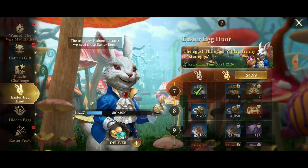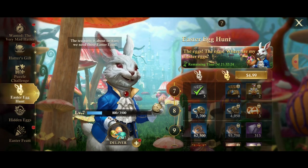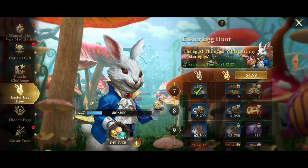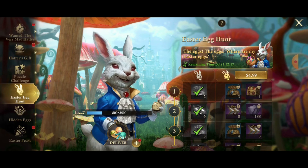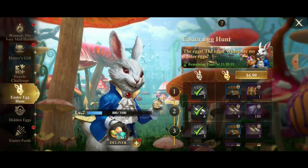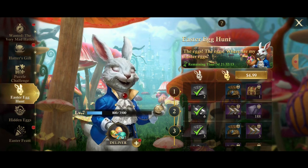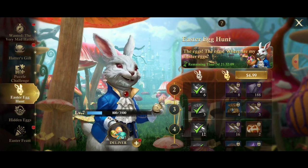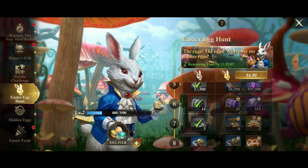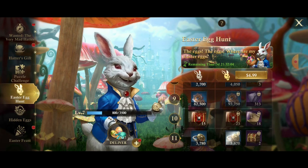The other thing I wanted to cover is this Easter egg hunt. You finally get stuff for the Easter eggs, and this five dollar column on the right side — these two columns on the right, you unlock both of them for five dollars. Looking through here at a quick glance, I just don't think it's worth it.